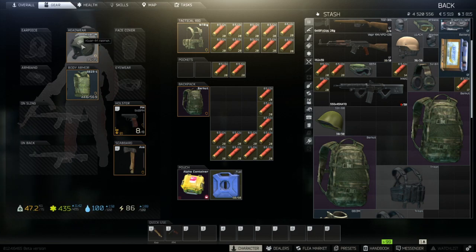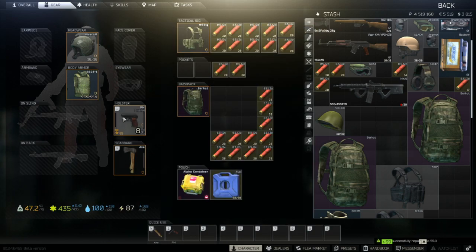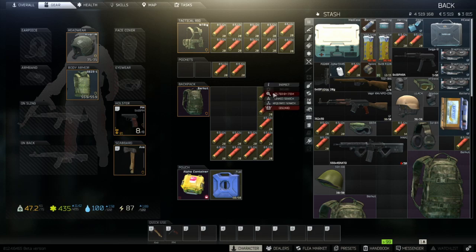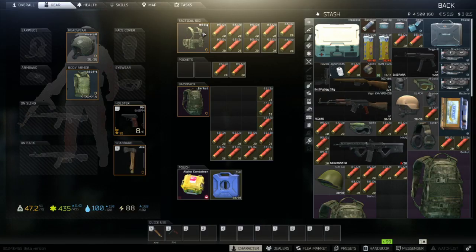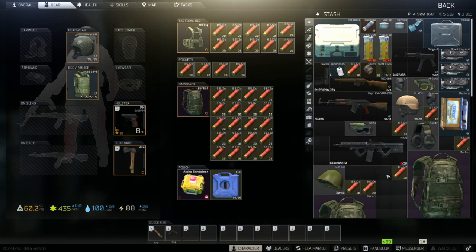Get a helmet of your choosing, armor of your choosing, and then load up a Makarov with one mag. Get a WT rig, a Burkut, and fill it up with shotgun shells — basically a million shotgun shells. These are the buckshot slugs. They're relatively inexpensive. Buy a whole bunch of shotgun shells and just fill up this WT rig with them, along with your pockets and your entire Burkut.